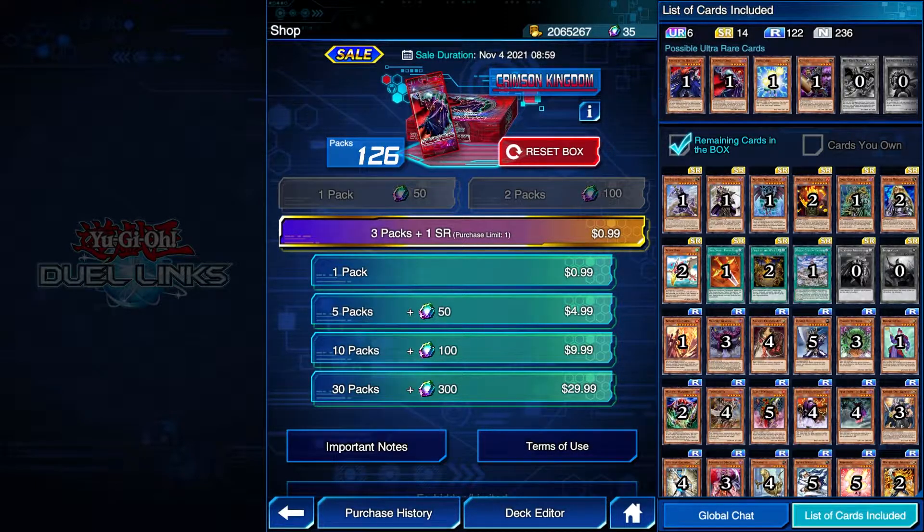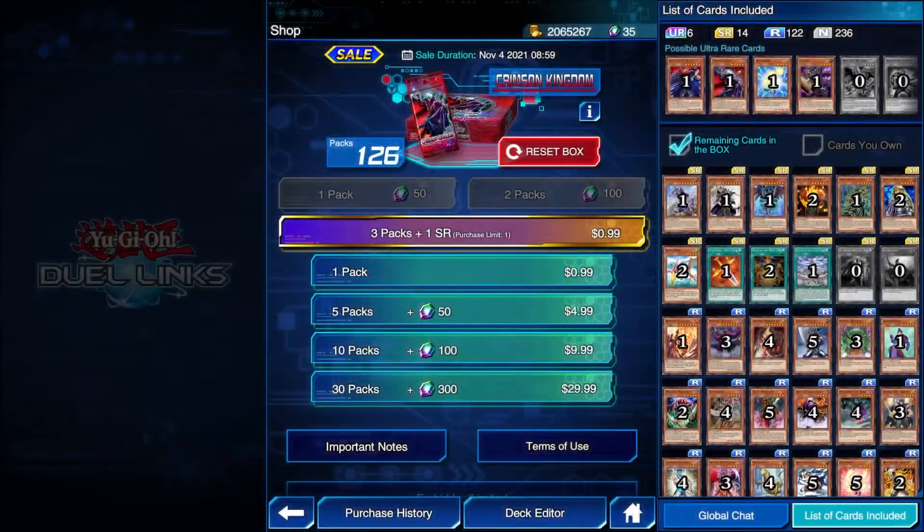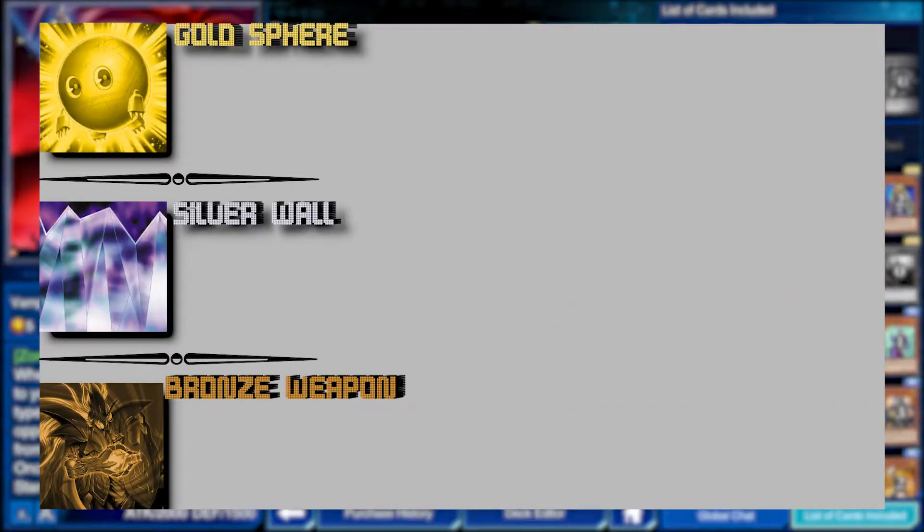I explained what this series is about a lot more in depth in the first three episodes, so if you need more context go watch those. I'm getting tired of just categorizing cards by great, good, and okay, so I'm giving them special names in honor of the cards that pioneered those categories for me. My new categories are going to be Gold Sphere instead of great, Silver Wall instead of good, and Bronze Weapon instead of okay — honoring Sphere Kuriboh, Mirror Wall, and Fusion Weapon.